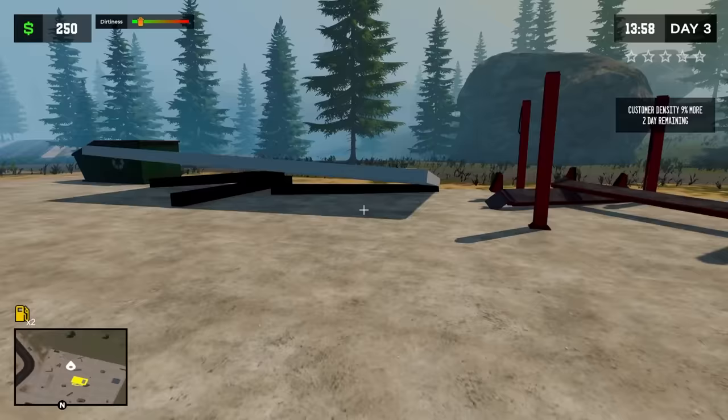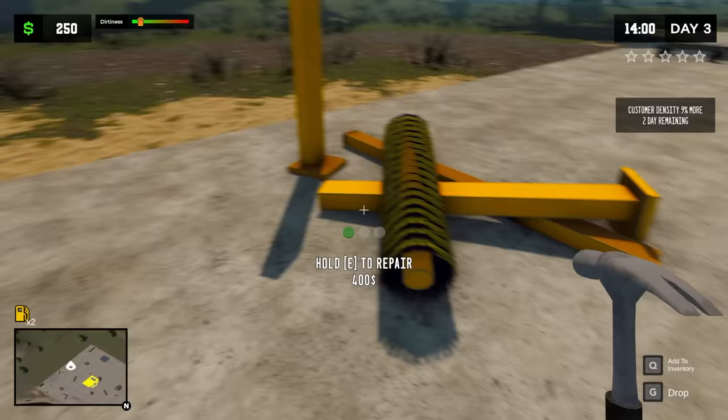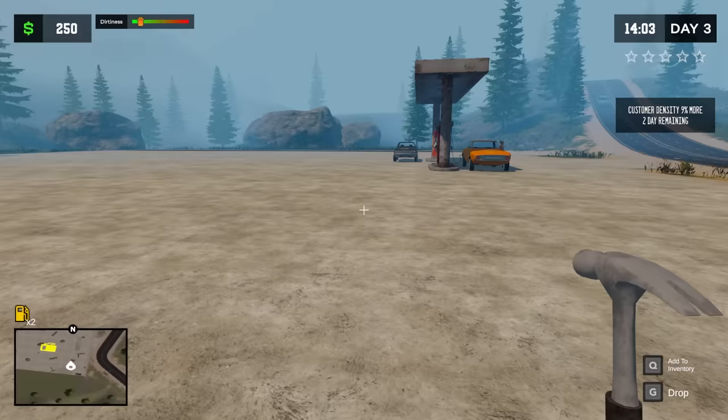I need to probably take a loan. We need to get some of these other stations working. I believe this is a car wash — it costs $400. We've got a lift over here for $300. And then there's this awning I can repair. Shall we upgrade the station real quick? Let's go for it.